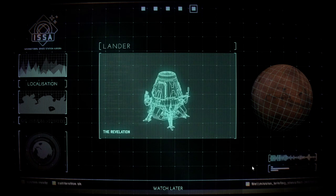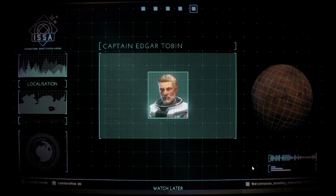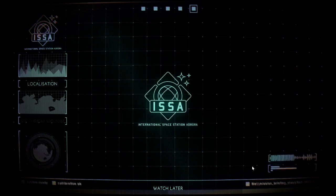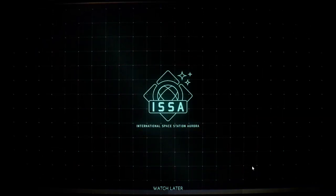At your arrival at the ISSA, your team will await you on board of the Revelation. At the helm, your captain will help with navigation. On behalf of the ISSA, we wish you and your team a successful mission, Commander. We count on you.